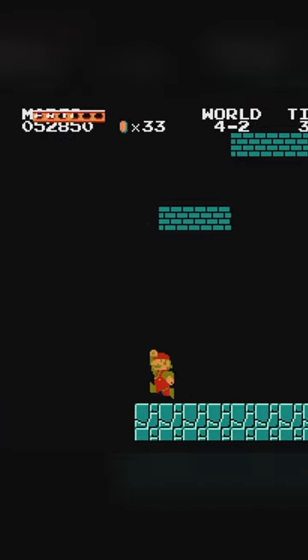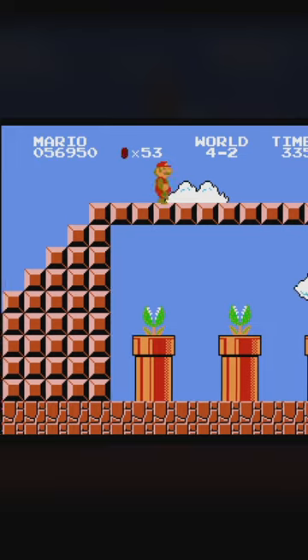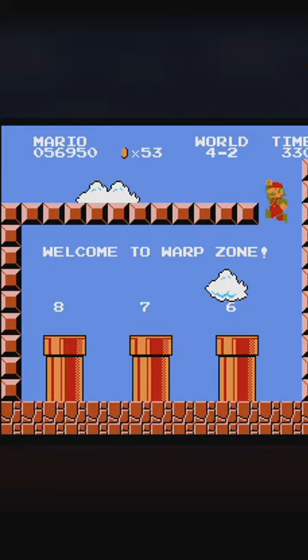The second warp zone is at the middle of world 4-2, where you've got to hit this secret vine and climb up it to access worlds 6, 7, and 8.